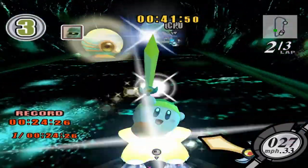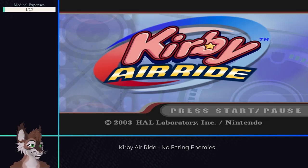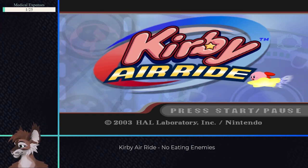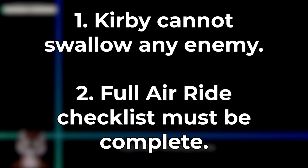While you're racing, you can inhale enemies to get their ability. So what would happen if you took the main Kirby mechanic out of Kirby Air Ride? Can you beat Kirby Air Ride, Air Ride mode, without eating enemies? The rules of this run are very simple: Kirby is not allowed to swallow any enemy, and I'll be completing the full checklist in Air Ride mode.